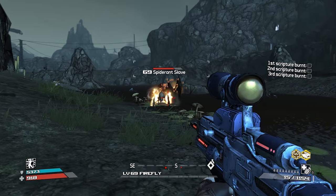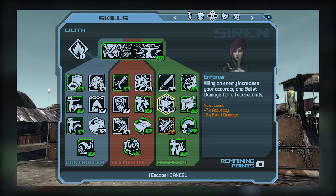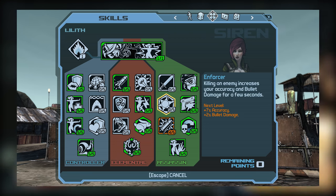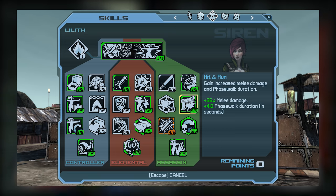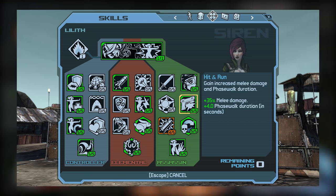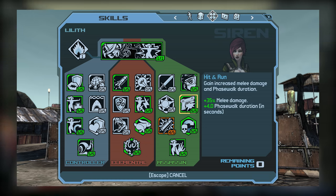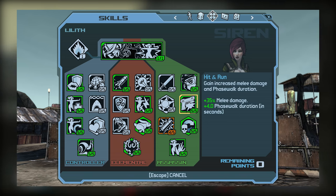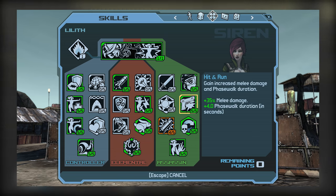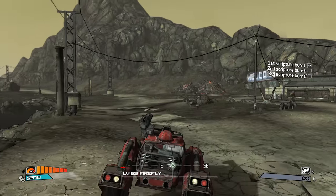Moving on to Assassin tier 2, we have Enforcer and Hit and Run. Enforcer is a nice skill if you're doing a lot of sniping, since the accuracy and bullet damage increases can improve your overall damage output. However, I'm going to go with Hit and Run, primarily for the improvements to the duration of your Phase Walk. At 5 out of 5, this will bring your total Phase Walk duration to 10 seconds, which is really good — a 66% improvement. While the melee bonus is okay and will help with Phase Strike, it's really the Phase Walk duration we're after, so I can't recommend Enforcer.